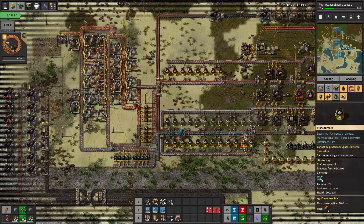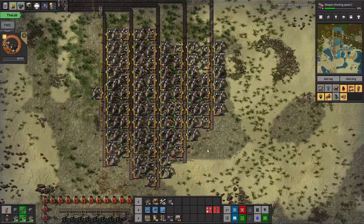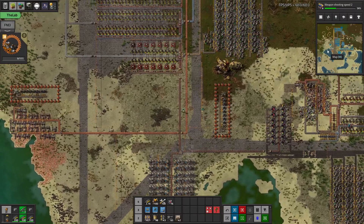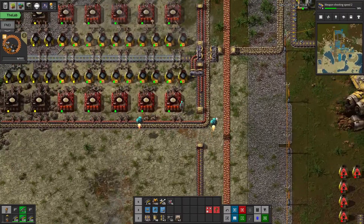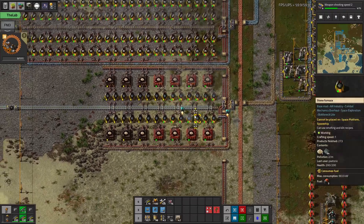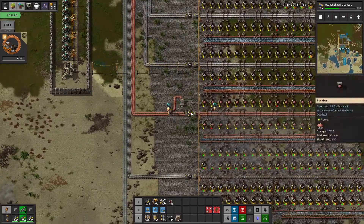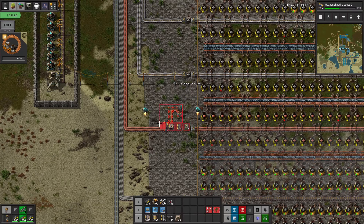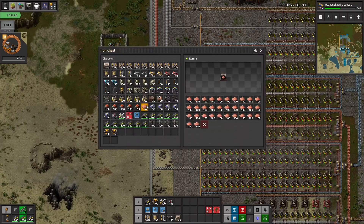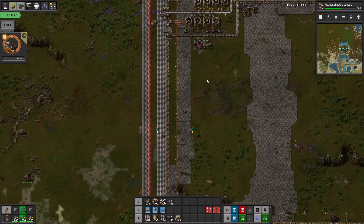This will take a while to fully get going because of the manifold pattern we're using, but we've got a nice power plant going now — plenty of electricity. We have the insert capacity bonus now, so the glass build is keeping up with throughput. Let's go back down to the main hub and also try to squeeze the glass in.